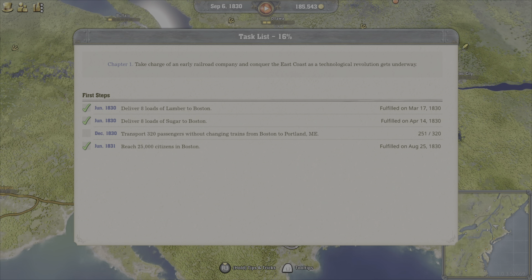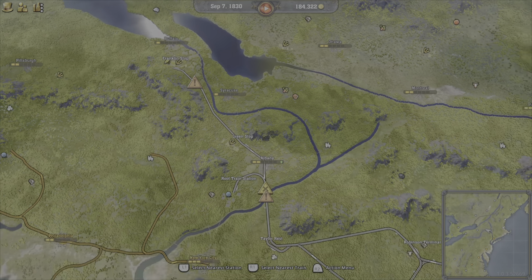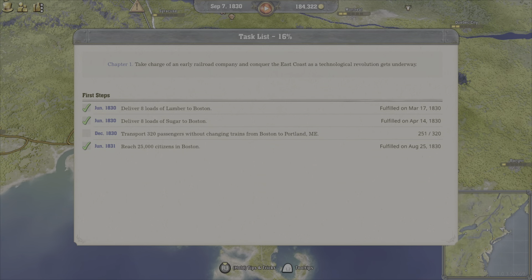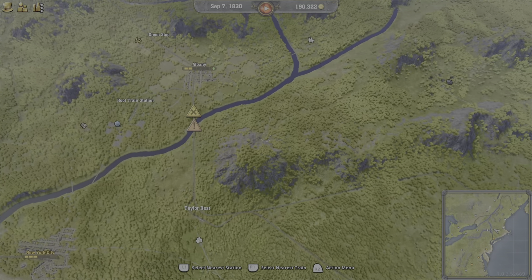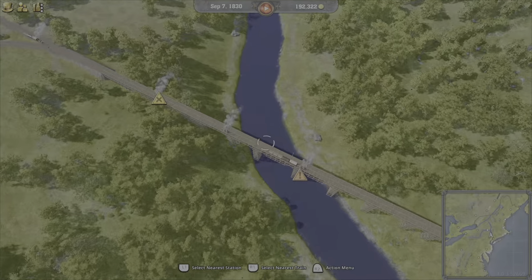My last task here is to transport 320 passengers from Boston to Portland. I have 251 so far, and it seems like I'm having some problems with my train, so I might have to fix that first.